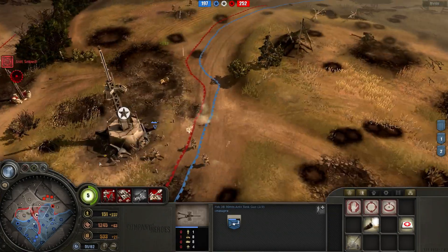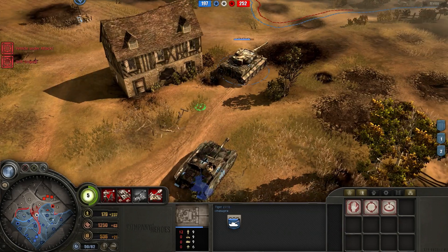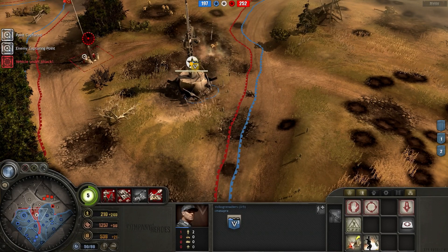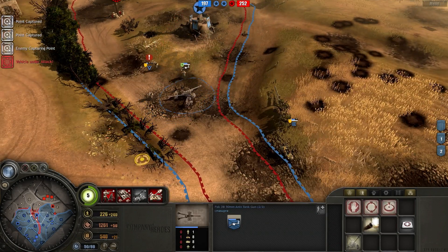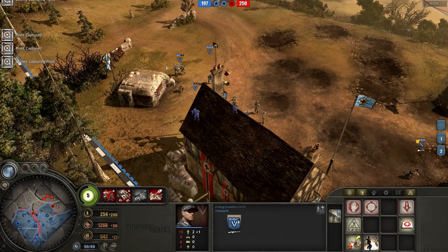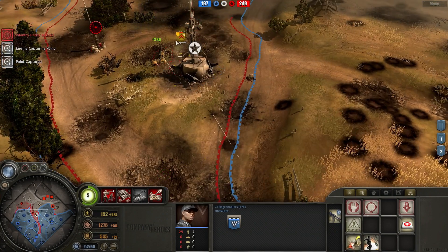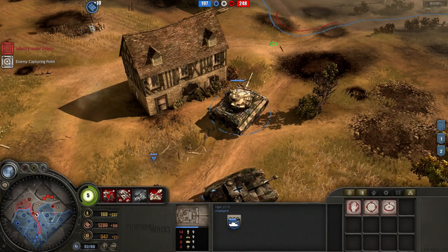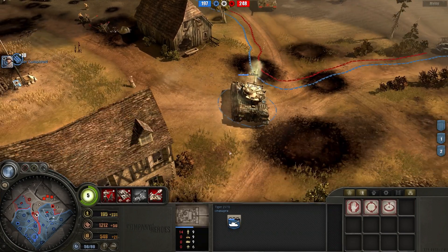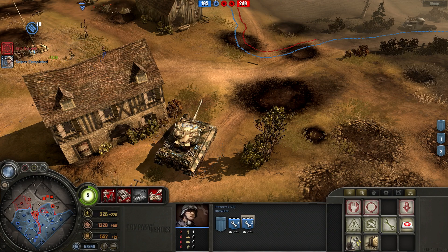Hello there armored car - I'll have my Pak go face you because I fully expect you to come towards the middle to help protect the middle VP. My opponent actually managed to decap that VP at some point. Tiger and Stug kill off this rifle squad - well, not quite, but they reduce it to minimum at least. The Pak is in the middle but I don't want it to go too close or else it'll be attacked by my opponent's MG. I still have over half of the map - this is going well so far. My opponent is really desperate to get those VPs - he knows it's the only way he can really win.